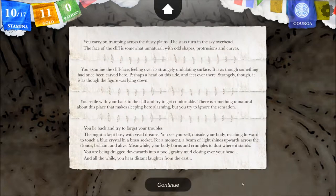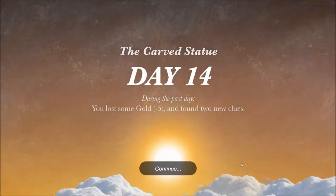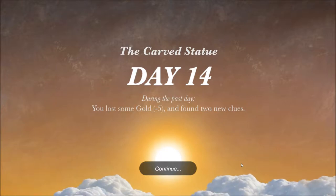We've got two stamina back. You lie back and try to forget your troubles. The night is kept busy with vivid dreams. You see yourself, outside your body, reaching forward to touch a blue crystal in a brass socket. For a moment, a beam of light shines upward toward the clouds, brilliant and alive. Meanwhile, your body burns and crumples to dust where it stands. You are being dragged downwards into a pool, grainy mud closing over your head. And all the while, you hear distant laughter from the east.